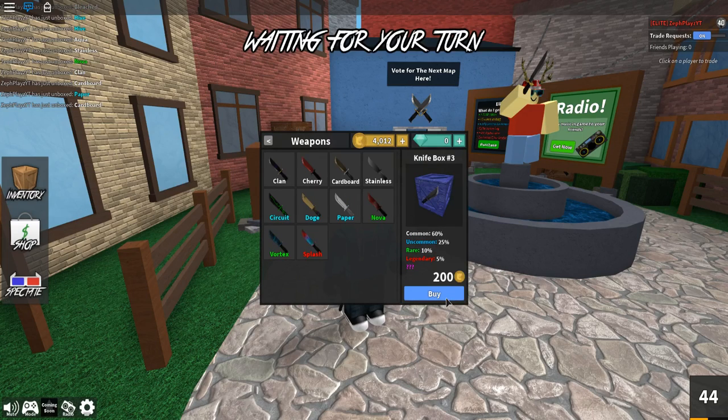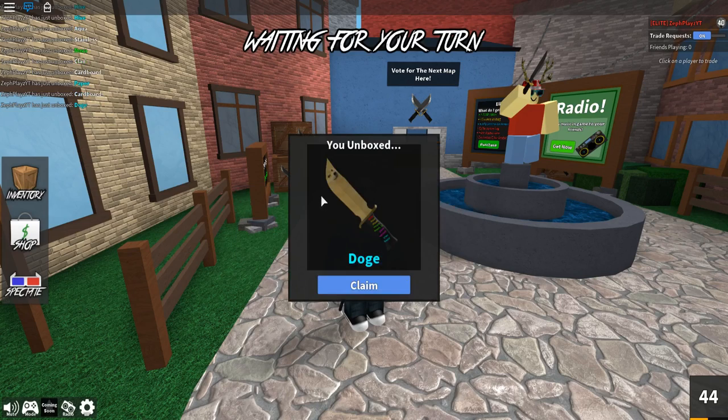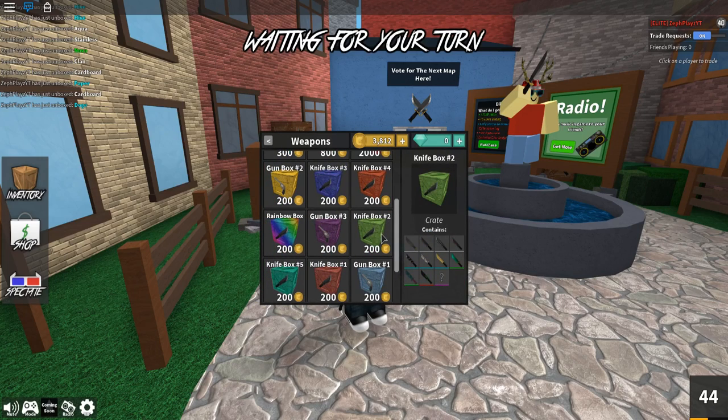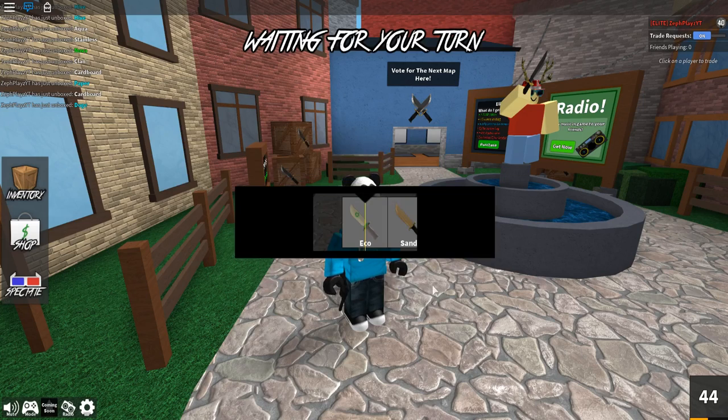As they say, when you go on a losing streak you have to at least win one. Come on, please — the cardboard knife, are you serious? The paper knife and now the cardboard knife. I got a few doge knives now. We're going back to the shop. Let's go to knife box number five — oh the fusion, that one's pretty dope, definitely my favorite knife out of all of these.